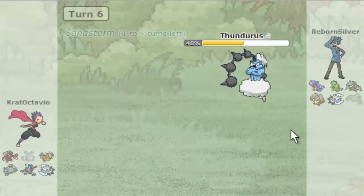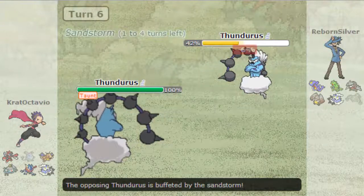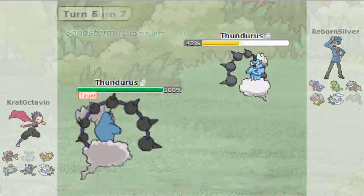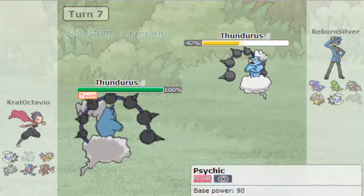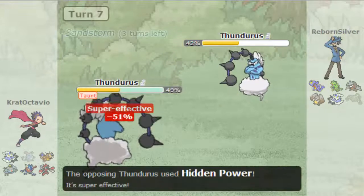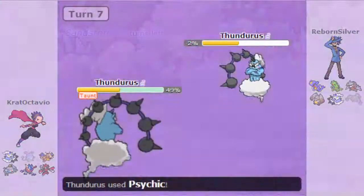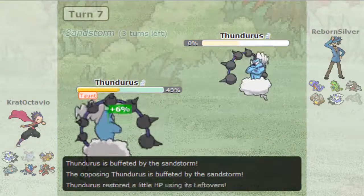I'm going to send in my Thundurus, predicting the Thunder Wave — okay, that's fine. You have an extreme Water weakness. I understand you're making a sand team, but you don't have to have a complete Water weakness. He goes for HP Ice; I'm going to go for Psychic and take him out. The sand is going to take him out too, so that's fine by me.